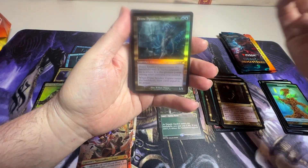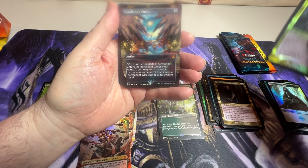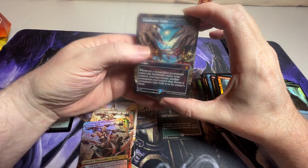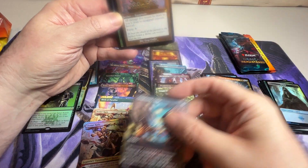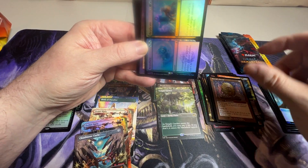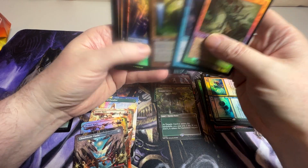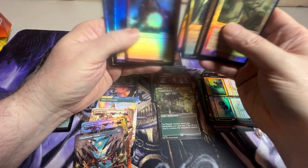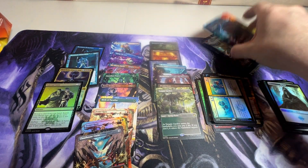Picked up on the anime cards, went down on the shock lands. We've got the Merfolk Wizard. There's a good mythic — the Kaya in the anime version, and I do not have that. Then we have the Shield, a double-faced card, and some Gates — nothing special. Two packs left.